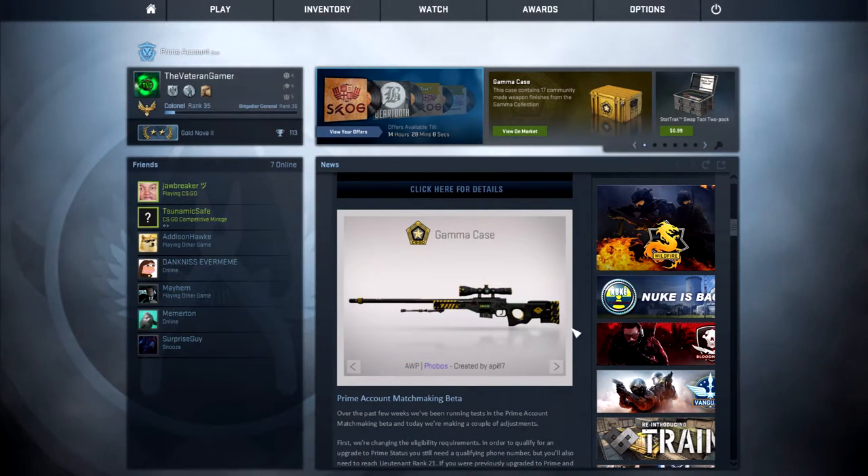Then we have the OP of the case drop, which is the AWP Phobos, created by Apel7. It's alright — it's not the nicest looking AWP. It's very, like, alien feel — it's got an alien feel going. But that's what that is.